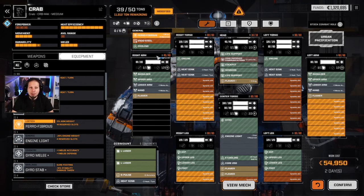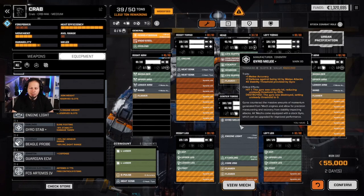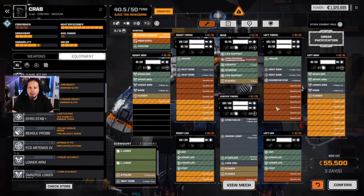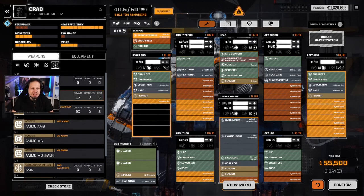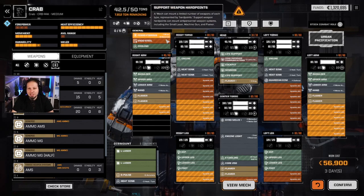I also put Ferro Fibers into this. There is going to be the Melee Gyro — why the hell not? The cool thing is we have a lot of space and weight because we are mostly using support weapons here. So that's going to be really cool. We put the Flamers in there, as many as possible, which are seven now — and this is the exact amount of Flamers.